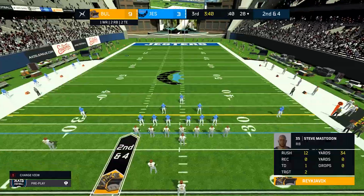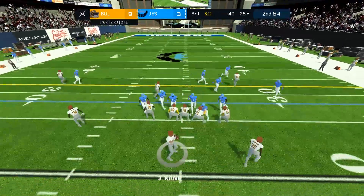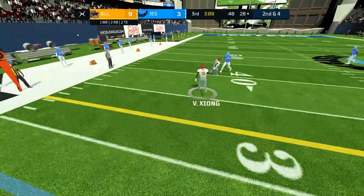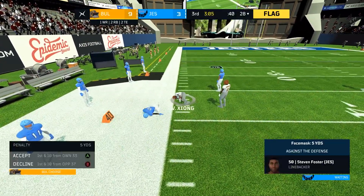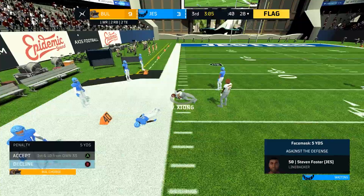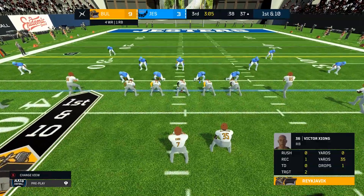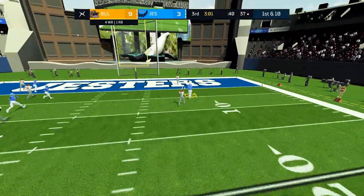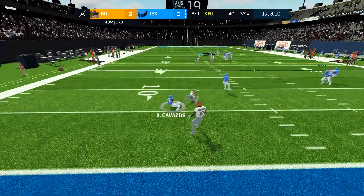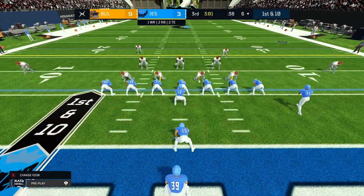Mastodon there on first down, gets six yards, doesn't fumble. Twelve carries for him so far today with thirty-four yards in total. It's the halfback Xiong who gets a catch there — and a face-masking penalty, deary me. Why have we declined that? Personally I wouldn't have, but you know best I suppose. There's the interception — Cavazos the kick returner managing to get the pick off there, and the Jesters now have the ball deep in their own half.